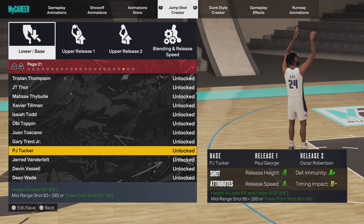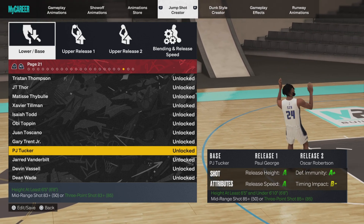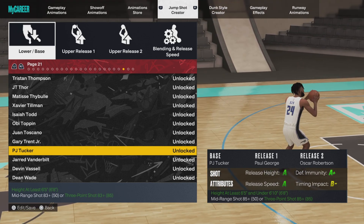For your release one and release two, watch out for these parts of the jump shot. I went with Paul George — he has a good flick — and Oscar Robinson, probably the quickest release for bigs this year. I see a lot of top players using Oscar Robinson, so I applied his release. The blending is 35 Paul George, 65 Oscar Robinson. Always max out your speed with your jump shots — that's a big change. As you can see, the release speed is A-rated, and it bumps down the timing impact slightly, but I'm fine with that.